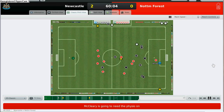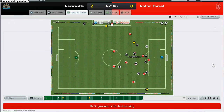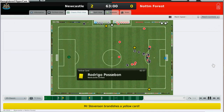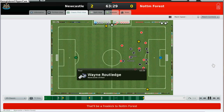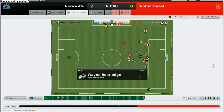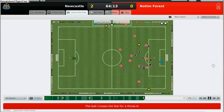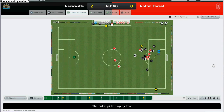Seems like McCleary is injured. Rodrigo Possebon fouls the opposition and earns himself a yellow card. Just a span of a few minutes, it's another foul by my players. Really, my players are well known for bookings — they are top of the bookings list in the Coca-Cola Championship.